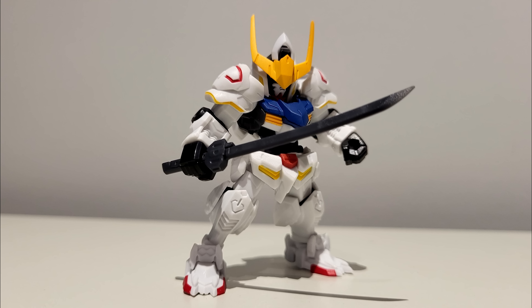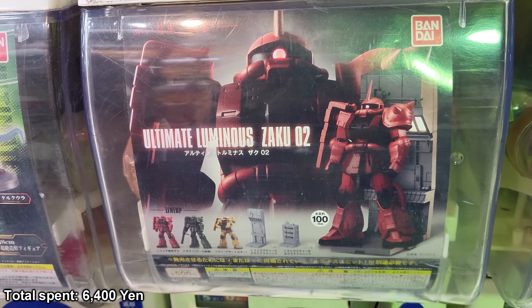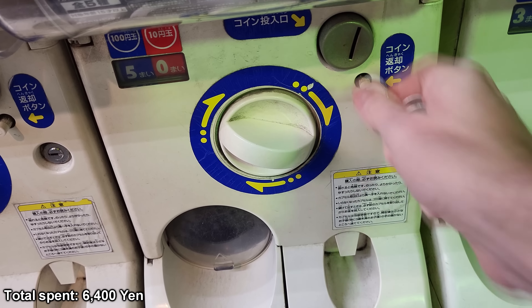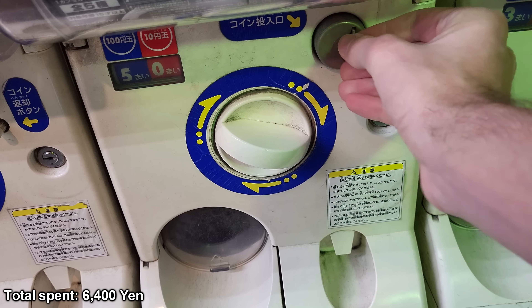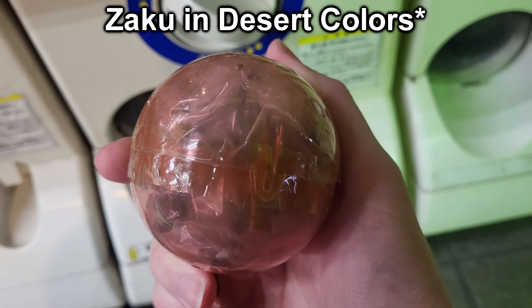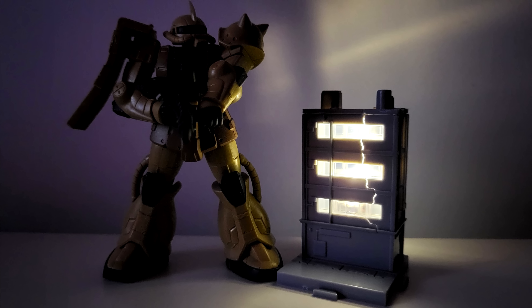My next stroke of luck came in the form of an older machine I wasn't expecting to find — the Ultimate Luminous Zaku 2. In this machine you can get one of three different Zakus, and then either a building or a hangar piece that also comes with a lighting unit for the Zakus — five in total. Ideally I wanted one Zaku and one lighting unit, and I managed to pull it off. I got the Desert Zaku and a hangar with lighting unit. That was pretty great.